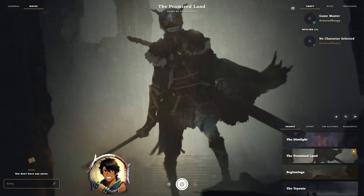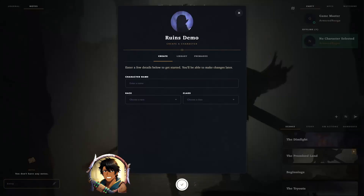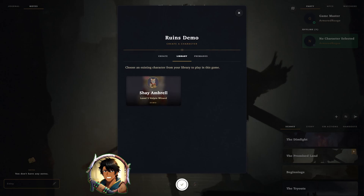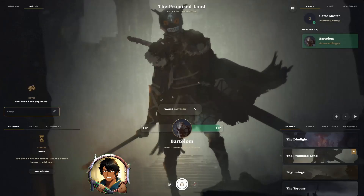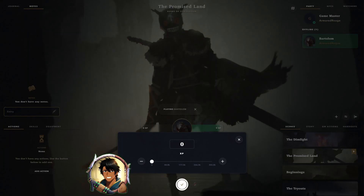Before we continue, let's add our characters to the game. We can do this by clicking on the player that we added earlier. When a player joins the game for the first time, they'll be prompted to create a new character — they can create a character from scratch, go to their library and choose one they've already created, or click on the premades tab and choose a character from the available premades. For now, I'll add the human mystic wizard. After adding a character to the game, you can see that you're already playing as that character. The GM can play as any player character or NPC within the game. While playing as a character, you can easily adjust the two main trackers — HP or XP — as bars on the side of the token.